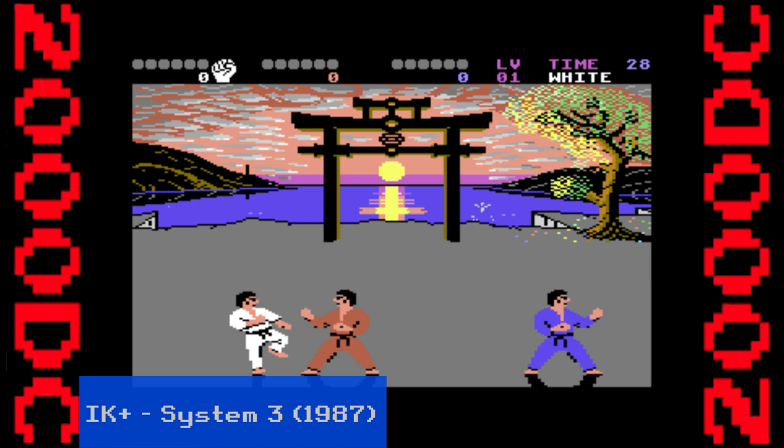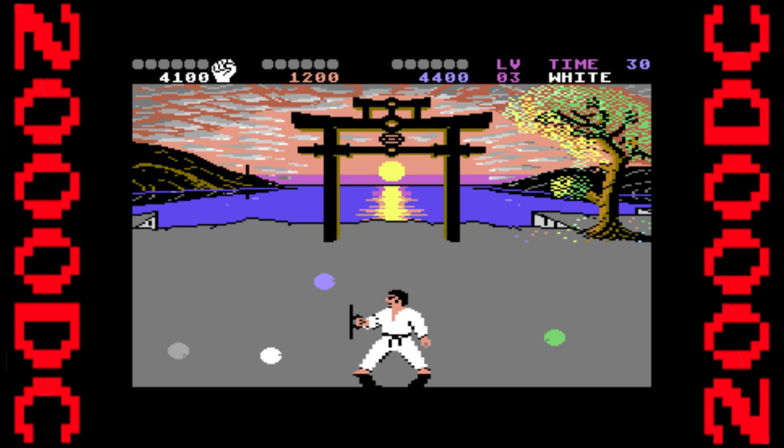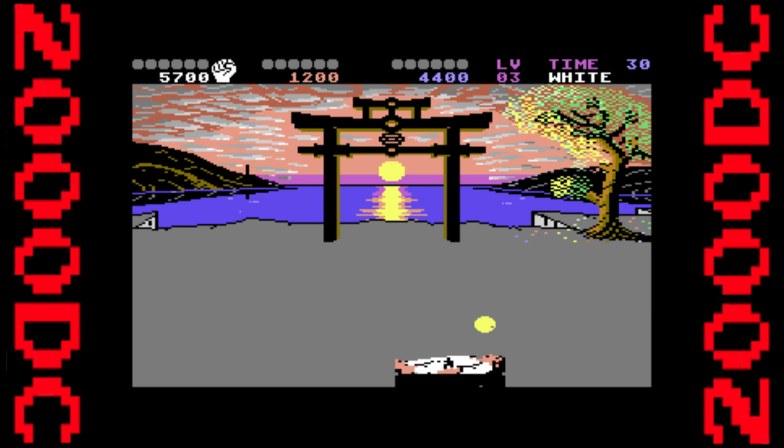Before Mortal Kombat and Street Fighter 2, one-on-one fighters were mostly focused on karate. IK Plus however is a three-way battle, improving on the first IK and similar games like Way of the Exploding Fist by having the fight run on fluidly until either the timer runs out or the points limit is reached. Leaving your two opponents to duke it out runs the risk of you coming last, so you must take them out without leaving yourself open.